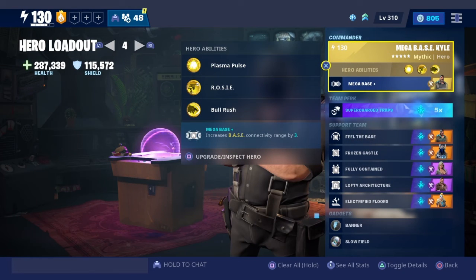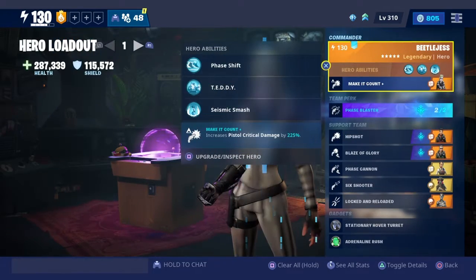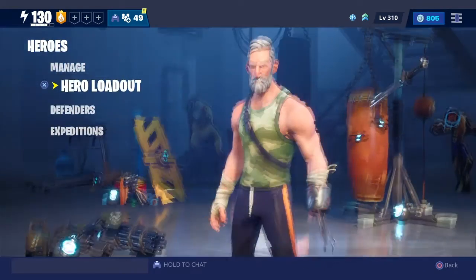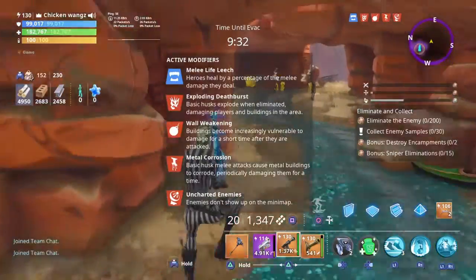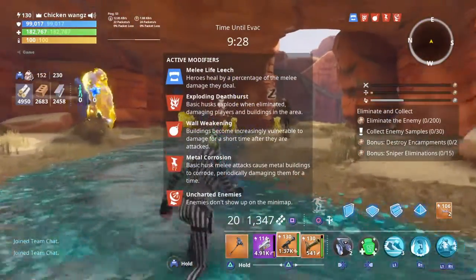Alright, we're going to be testing out this new weapon with Beetle Jess and her hero loadout for pistols. We're going to hop into a Plankerton 100 mission and see how this pistol does against some big scary fat and small husks. Let's go into that mission and test this gun out — the Blastetron Mini, or Han Solo's pistol, whatever you want to call it.